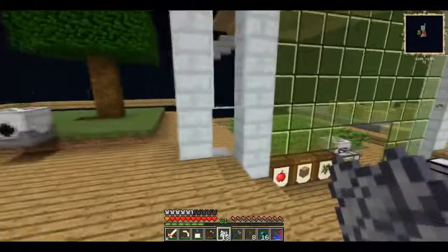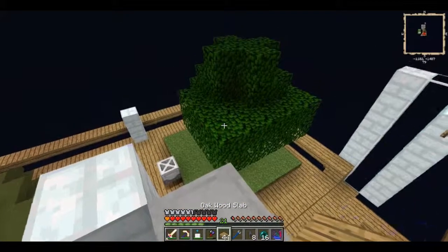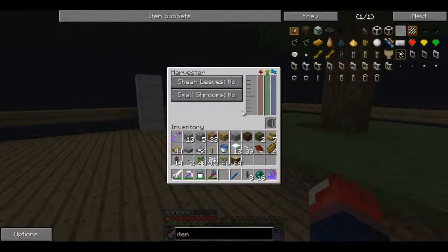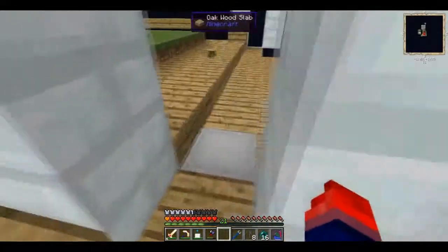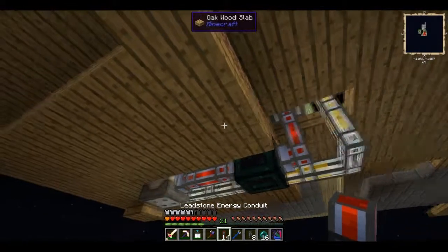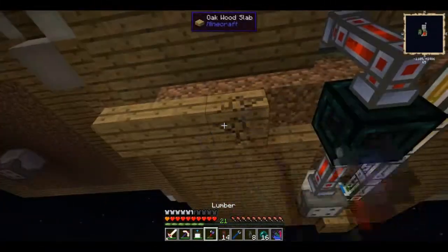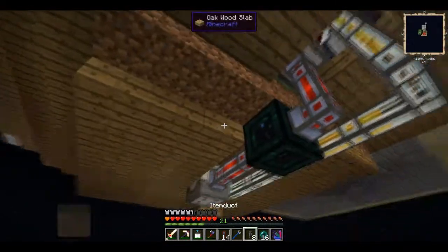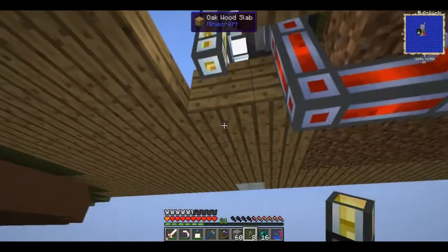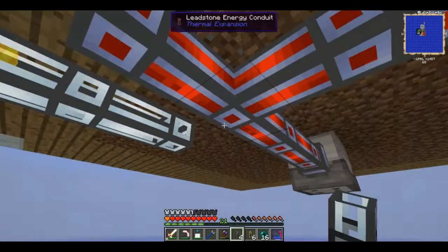This tree seems pretty tall - let me head upstairs to check. I'm not going to do everything here - I'll just set these guys up. I need to connect the tesseracts' power lines. I'll run the energy conduits to the other side. I'll use some normal item ducts since it should travel fast enough.